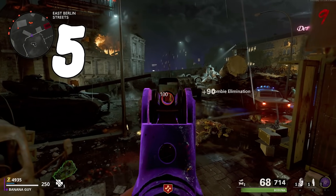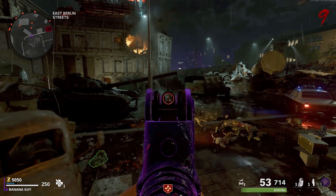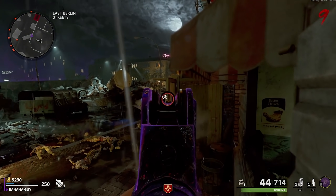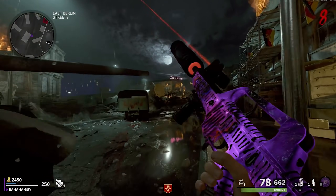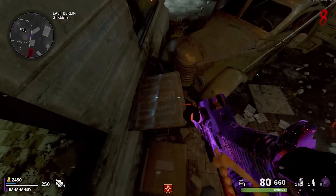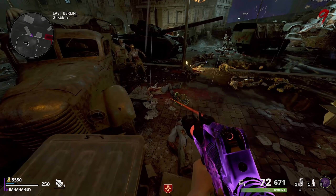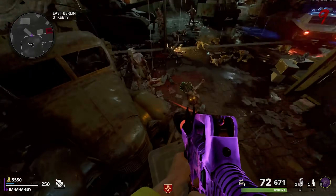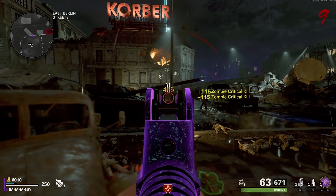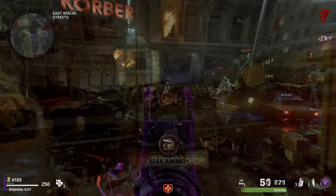Heading into our last glitch of the video, head to the map Mauer der Toten and come toward this area on the map. It is also super important that you guys keep the door shut that is heading toward the Pack-a-Punch area from the East Berlin Streets. Come to the side of this shop and jump on top of this crate. Once you're on the crate, head toward the left side here, and from there all the zombies in the game should freeze exactly where they are. This spot is great for camos, as you can just pick up zombie headshots. If you're going for rounds in this spot, I recommend killing the zombies right in front of you, jumping off the crate, then training zombies and hopping back onto the crate to make them freeze.